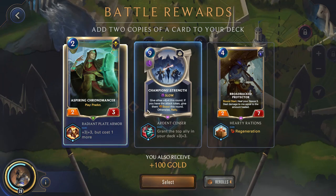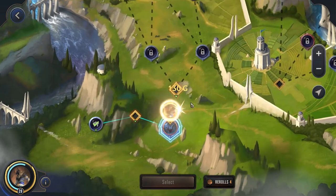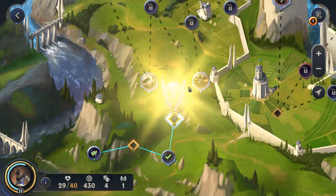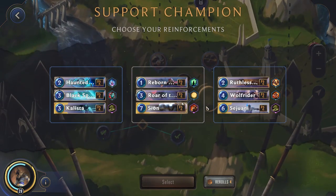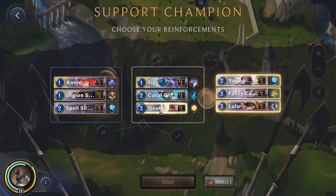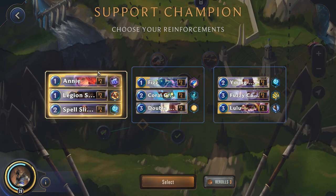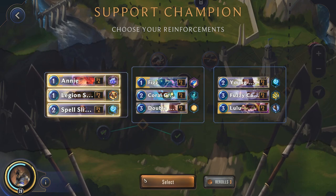Actually, I just realized we're going to get the health stat reduced, so a Rally could be much better here — give allies four for this round and grant them Scout. I think this will definitely be much better in comparison. We're going to go with Champion Strength. Alright, we're going to go with Support Champion. We get Sion, Caitlyn, and Sejuani. I think we might reroll — I don't really like any of these. Caitlyn is a leveler which is pretty nice, but I think we can definitely do better. We get Annie, Fizz, and Lulu — I think we'll go with Annie. Annie's a little bit more aggressive. I think I like that.